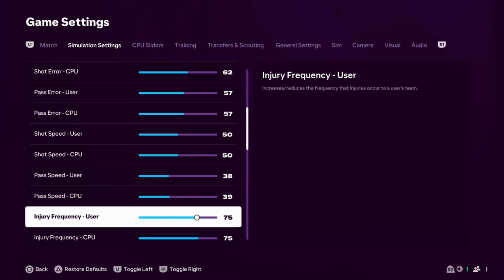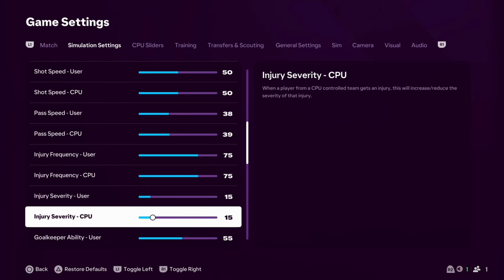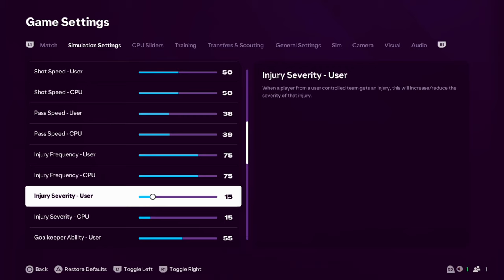Injury frequency is going to stay at 75, but I've dropped injury severity down to 15, because I was seeing a lot of injuries taking place. I want a couple of injuries that put you out for a few days and make you rotate your squad, but I was starting to get ACLs and knee injuries that would ruin my squad for the whole season. Since dropping severity, I'm still getting injuries at around 75% frequency, but they're lower severity. Not to spoil anything, but Simba this week gets an injury towards the end of the season — it's touch and go whether he'll be around for the latter stages. It's realistic and gives me something to think about.